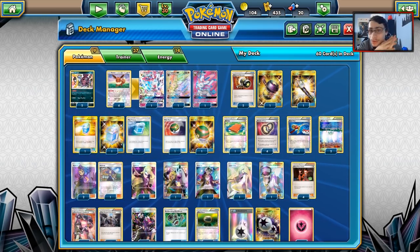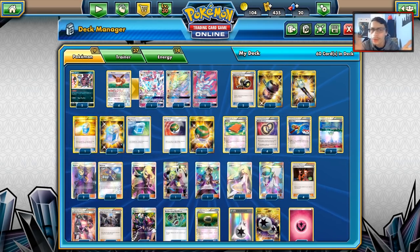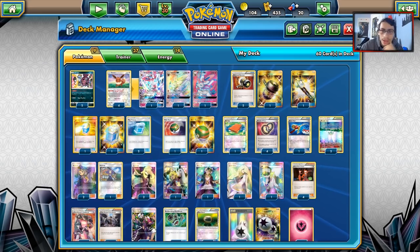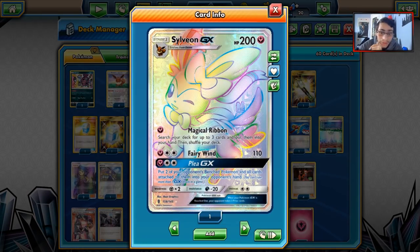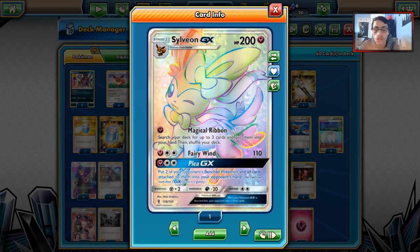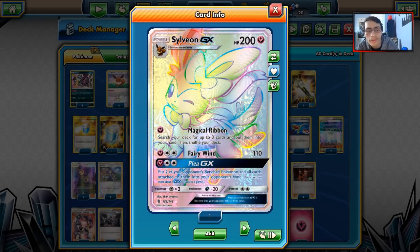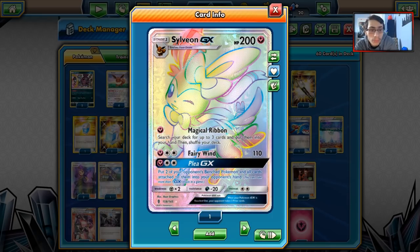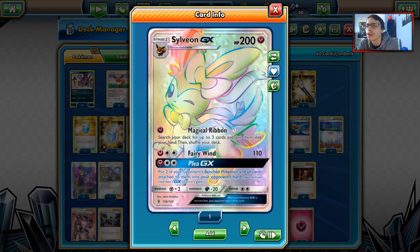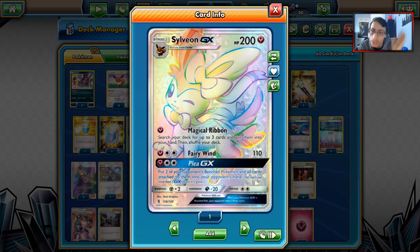The video hasn't even been up for 12 hours when I'm recording this, so I could definitely get more requests. Anyway, let's take a look at Sylveon today, because I have yet to make a Sylveon stall deck video. Sylveon GX is a very cool card. It's got Magical Ribbon with one Fairy Energy — search your deck for up to three cards and put them in your hand. That's really OP.